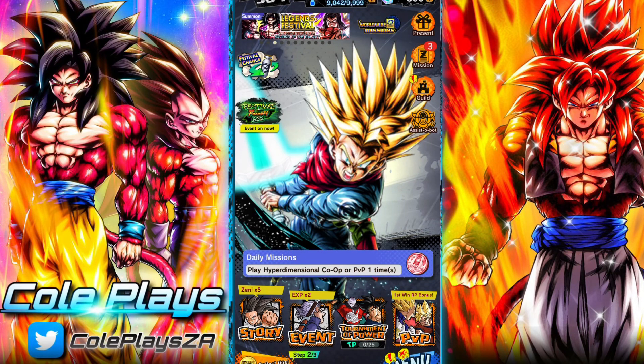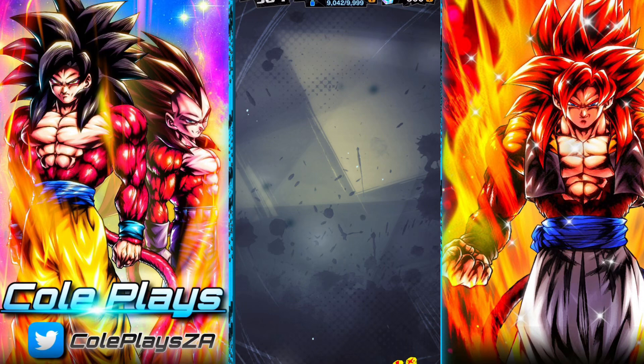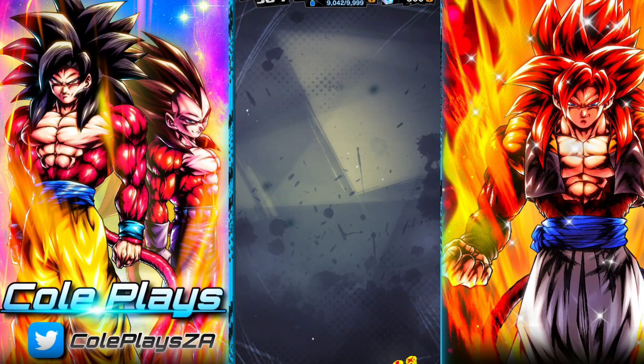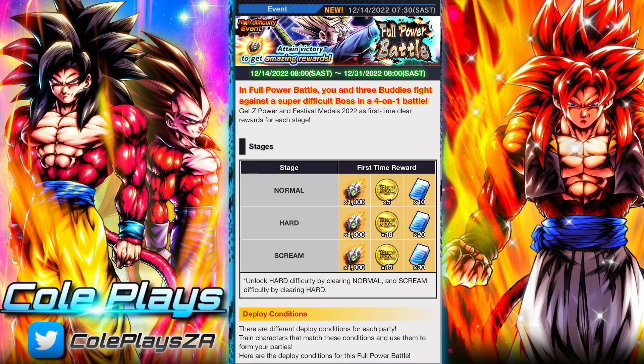G'day and welcome back to another DBZ Legends video. In this video we are going to be taking a look at the full power battle against Trunks but for the Z-Power four fusions of Arsu. Full power battles basically have three difficulties: normal, hard, and scream, and you have to choose four units from your own units that will fight this boss and you should be able to beat them.